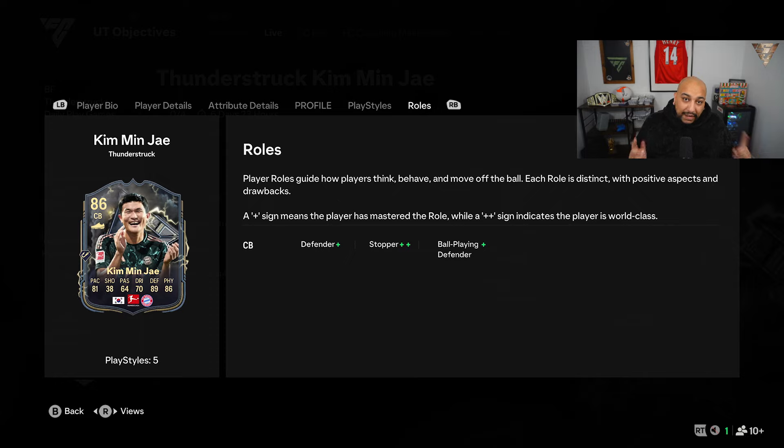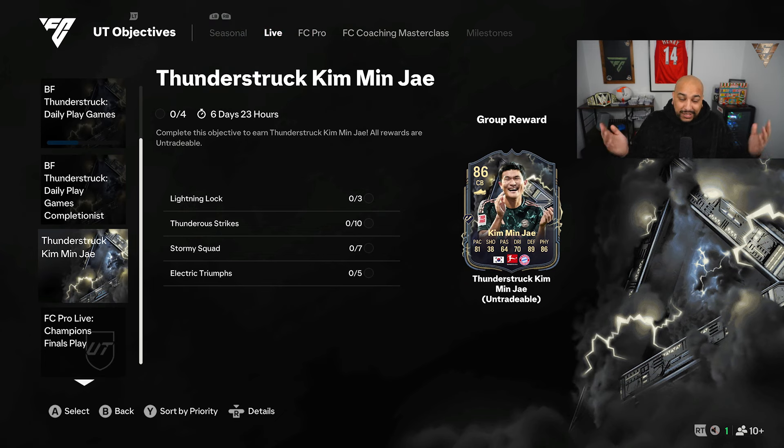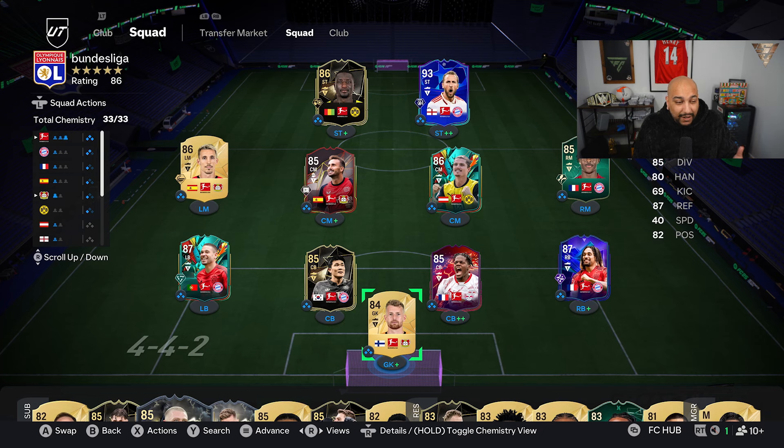I can only imagine if he gets both upgrades he'll get defender plus plus and ball playing defender plus plus. And that's all you need to do to complete Thunderstruck Kim Min Ye. This is a squad we've put together — it could be any Bundesliga players. It says you'll need a minimum of three, but just to make it easy put the whole 11 in and go into squad battles for your first game.